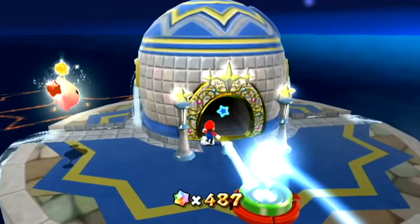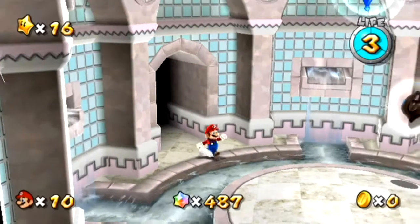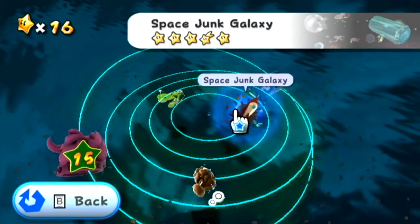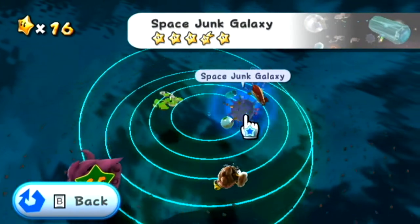Hello, Winternet. Welcome back to another episode of Super Mario Galaxy. In the last episode, we finished off Space Junk Galaxy by doing its Prankster Comet and its Secret Star, which was also our first Prankster Comet.